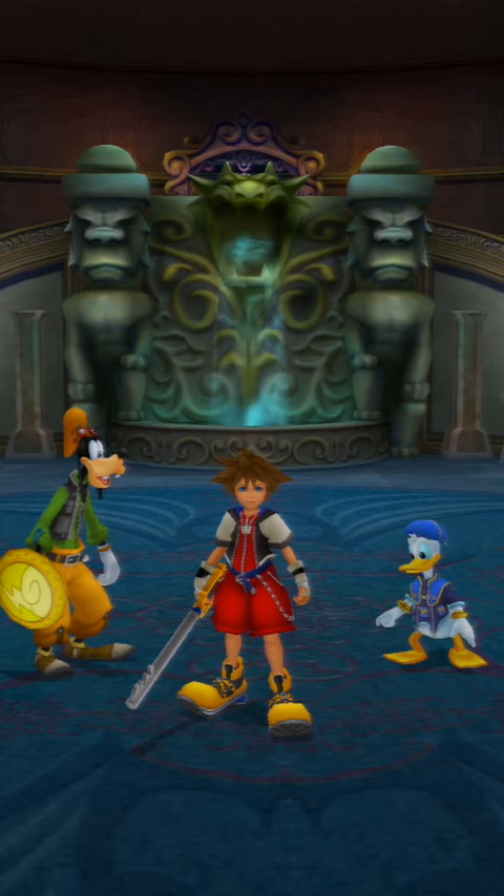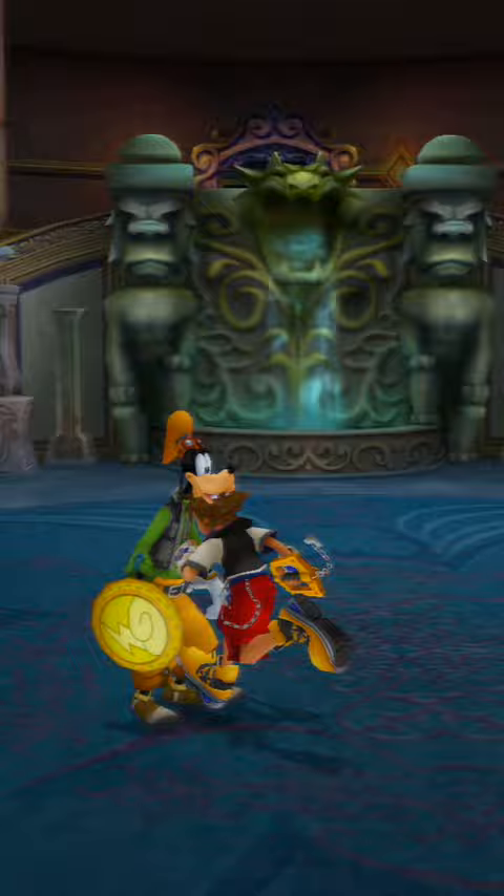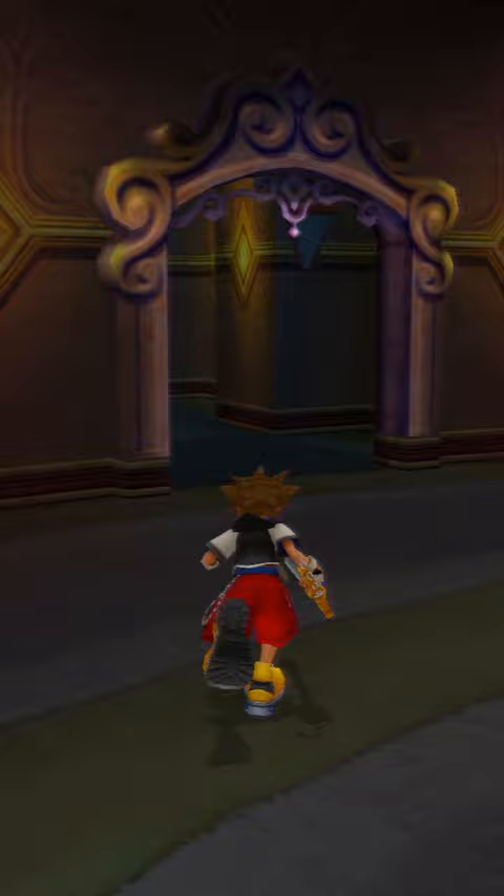This is the area just outside the library. When we head up the stairs towards the lift stop, you'll notice two square pillars to either side past the archway. Well, there's actually a small ledge jutting from the right pillar which we can high jump to and use to reach the top. From up here you'll notice a chest atop the left pillar, and inside is a sneaky AP boost.